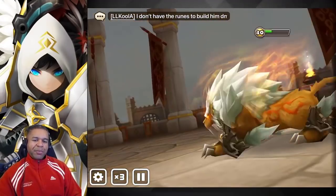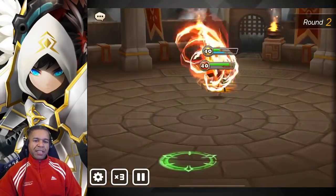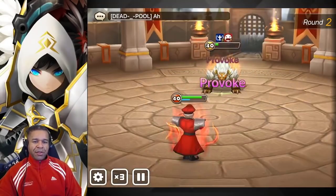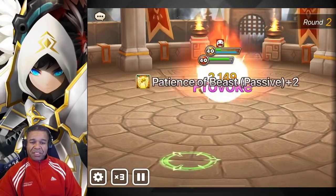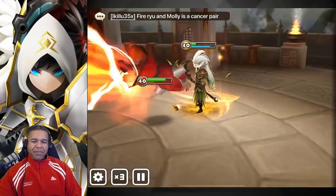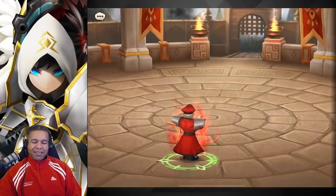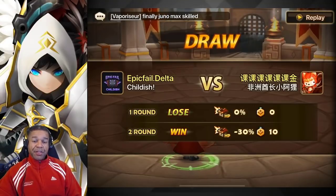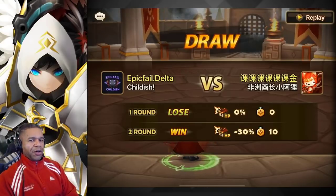Let me know what you think about these units in the comment section down below. I've already had some very successful guild war defenses with fire Bison. For water Bison - could we do something like Kamoom or Tash, or maybe Ophelia with water Bison to take advantage of the defense mitigation alongside the passive to just stay alive more? Let me know what you think. That's going to do it guys - thank you all for tuning in, it's your boy Childish, take care and we'll see you in the next one.